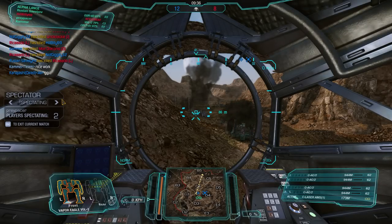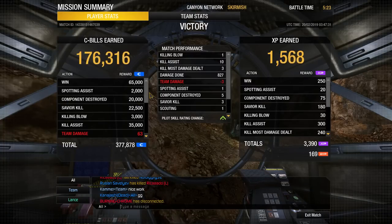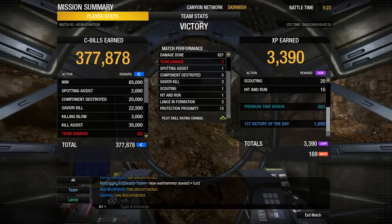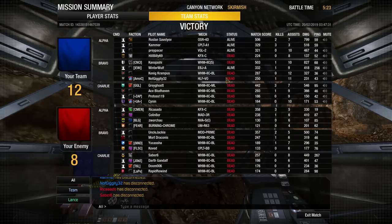In this first victory: 377,000 C-bills, one kill, 10 assists, most damage on the team with 827 damage done, and 3,390 experience — delicious. Compared to the rest of our team, we're top of the pile. That's exactly where I like to be. Let's head off to another match with this mech.